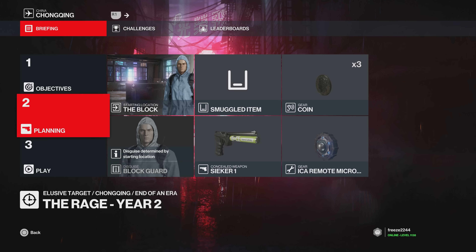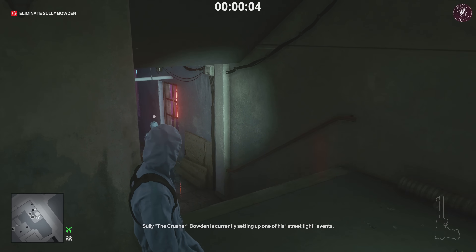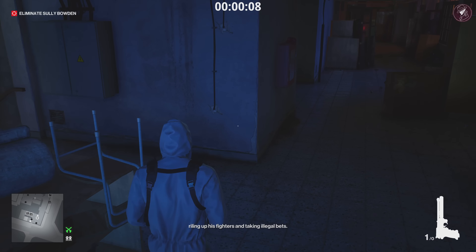For the second method, I'm going to use the micro taser — this is the quickest method out of all three. I'm going to start as the block guard and bring along a Seeker One, a coin, and the remote micro taser. You unlock this from, I believe, Berlin — I could be wrong. But it is a very powerful tool. Don't use any of the regular tasers though, because it is an illegal item that other enemies can see. That's why I used the micro taser.